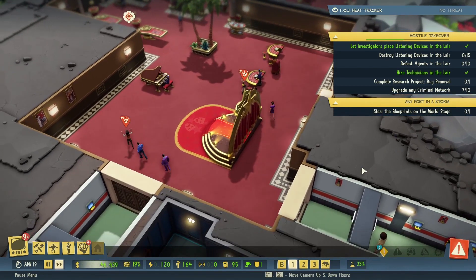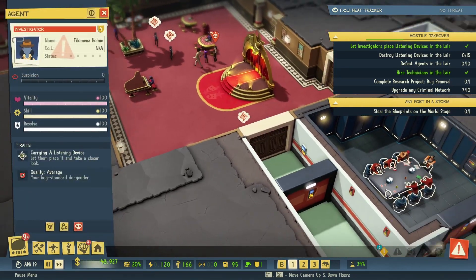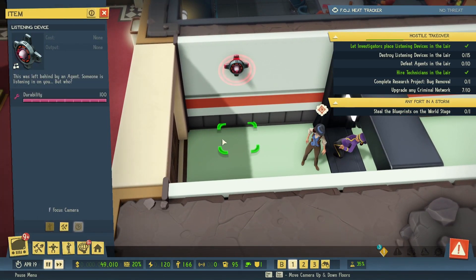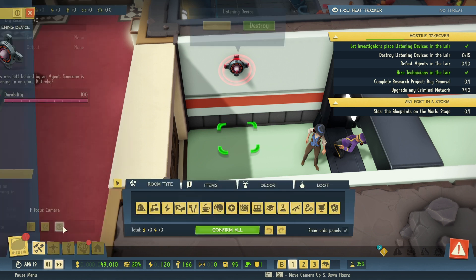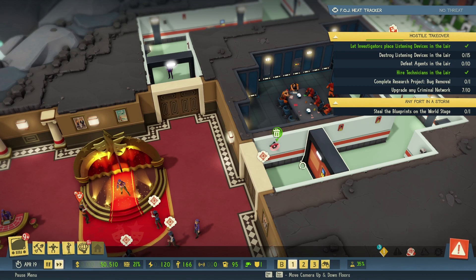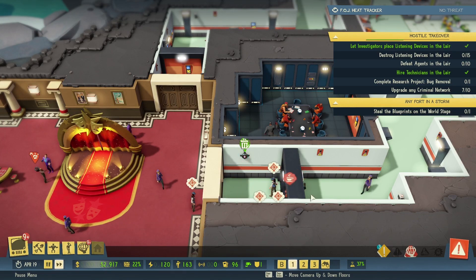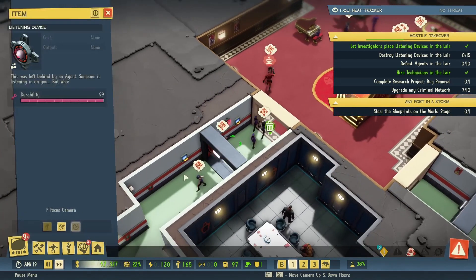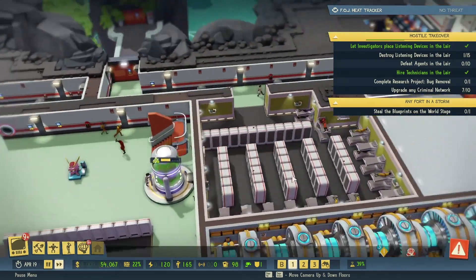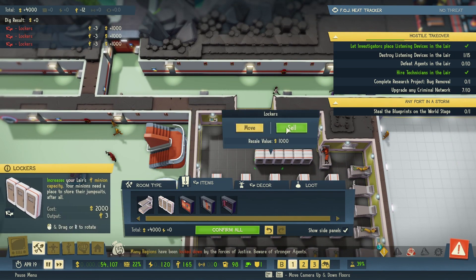We have so many people distracting the agents, but we need to defeat them. Should we let them put a listening device and then go kill them? What do we have to do — destroy listening devices. We need them to put some listening devices first before we go into destroying mode, because I need 15 listening devices. It's probably better for us right now to just let it happen.